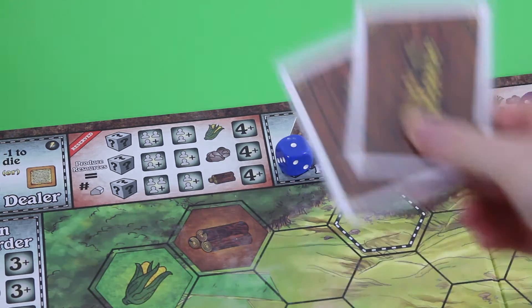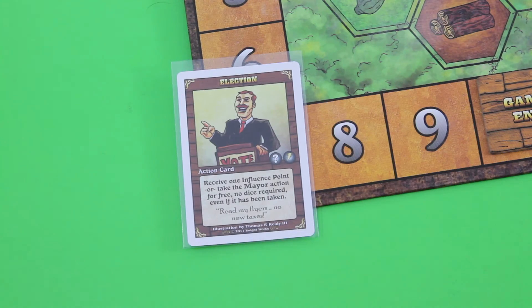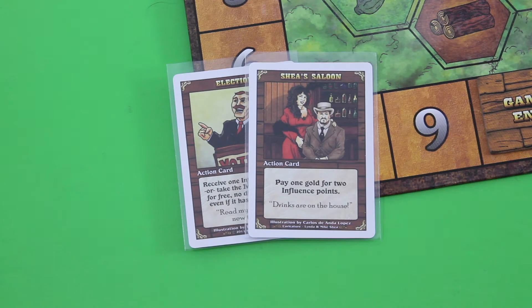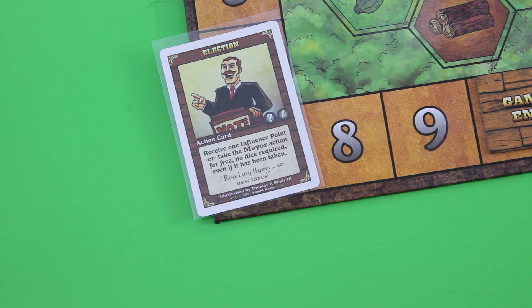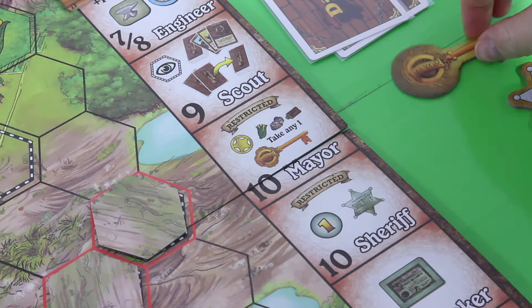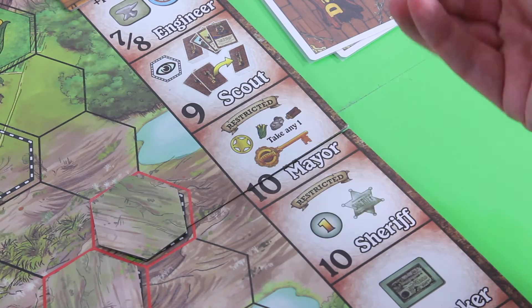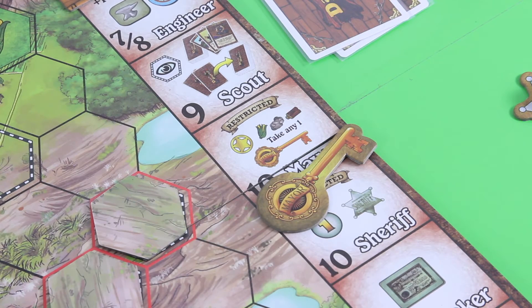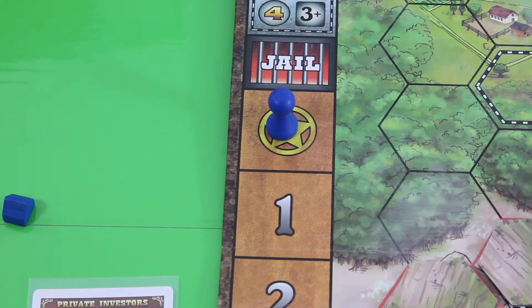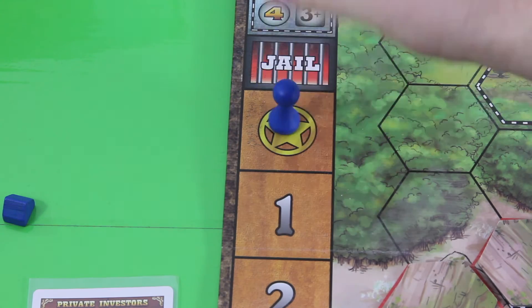Let's draw one and two cards and see what we get. Here we have the election — receive one influence point, or take the mayor action for free with no dice required even if it's been taken. That's not too bad. The other card: pay one gold for two influence points — we need it the other way around, so we discard that one and hold on to the election. I basically have to play it right away — so let's go for the mayor action. This gives me the key, and I'm also allowed to grab any one resource. So I get my first influence point and put my pawn back onto the influence track.